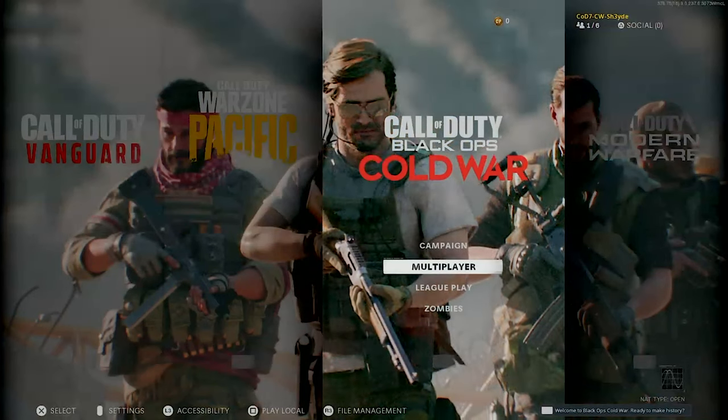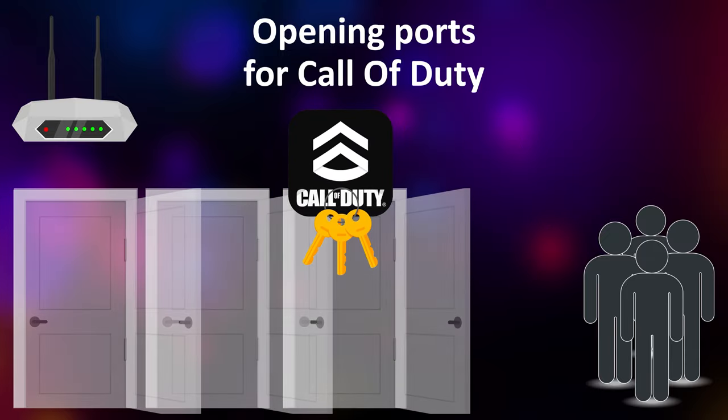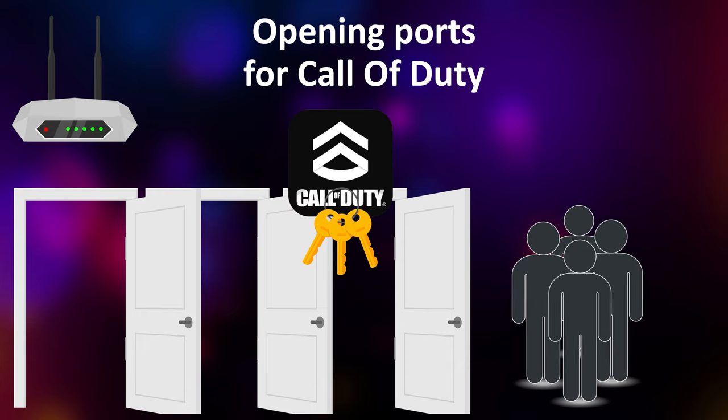That's how you get NAT type open in the game. If Call of Duty needs three doors of your house to bring players in, you give the keys to Call of Duty so you get open NAT type in Call of Duty. However, your house door won't be open to everyone. Let's see how to open NAT type for a game.